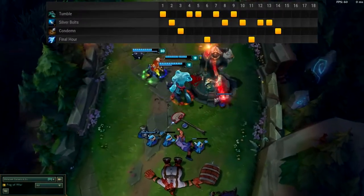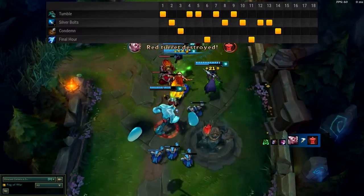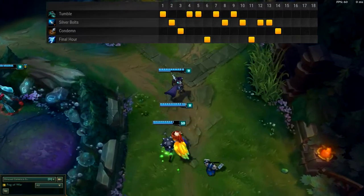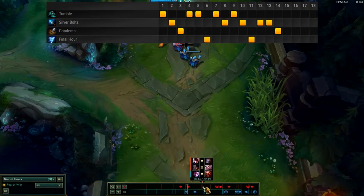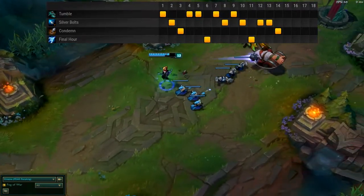Now let's look at which skills to max first. I used to max W when playing Vayne with Blade of the Ruined King, but Q synergizes really well with the crit build, so we max Q first. Second we max W, which makes us super strong in the late game.